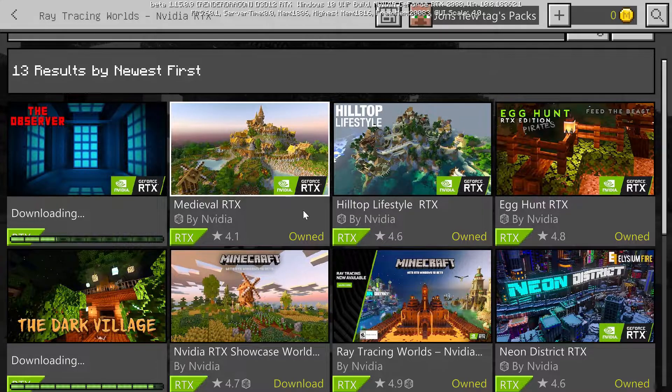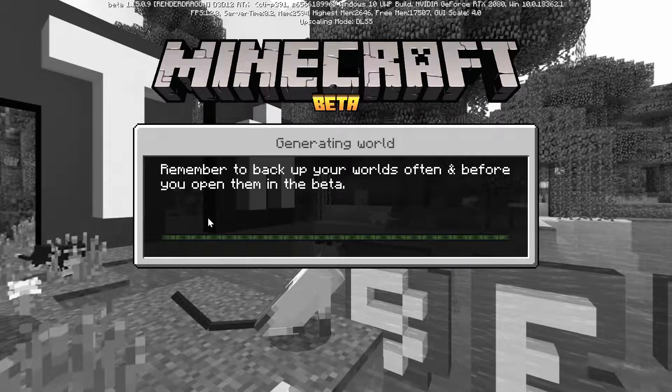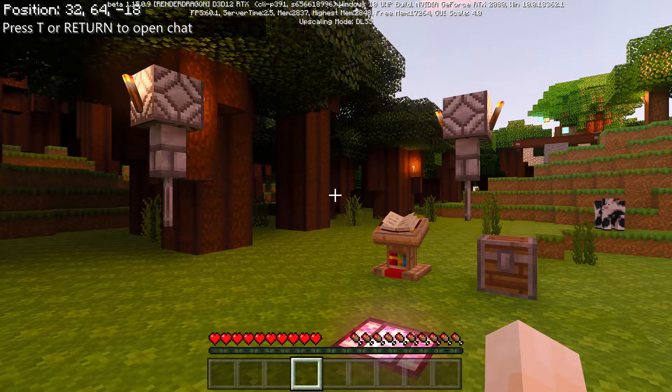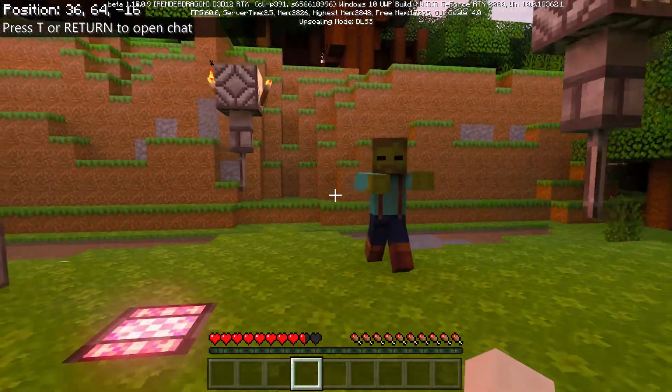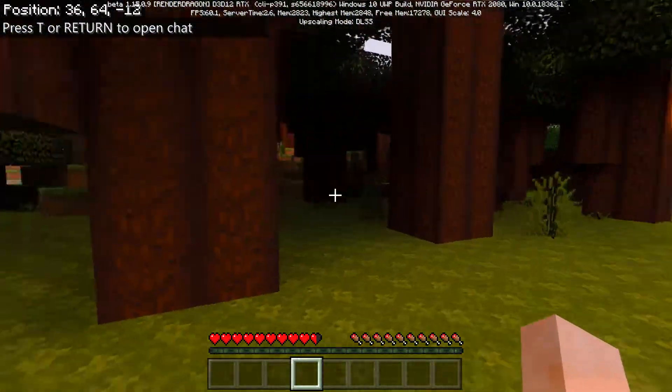Hey everyone, welcome back to another video. I want to thank JuJude for shouting this out, but there are six new RTX maps, so let's check them out and see what they look like. The first map we're loading into is the Dark Forest. I tried putting it in creative mode but it looks like we're in survival — and we have a zombie hitting us right off the bat, so I'm just gonna run away.